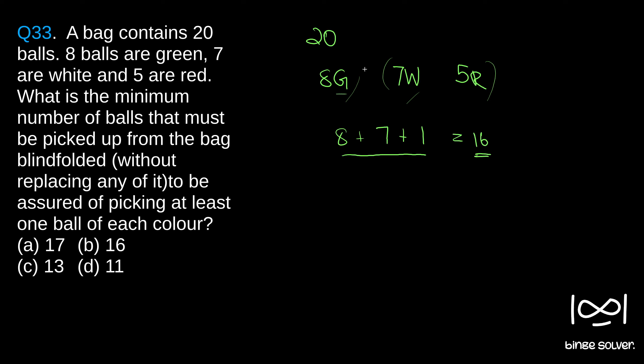There could be a best case scenario: we blindly pick one ball and get green, second pick we get white, third pick we get red — so in just 3 picks we get balls from each color. But the question asks for the minimum number to ensure we get one ball from each color, so we must look for the worst case scenario. In the worst case, we pick 8 green balls and then 7 white balls — that is 15 balls — and we only have green and white.